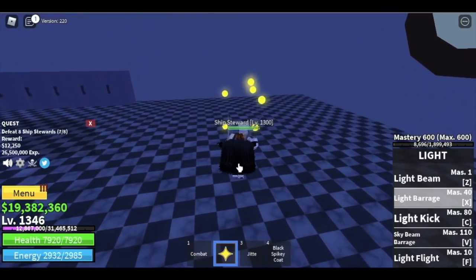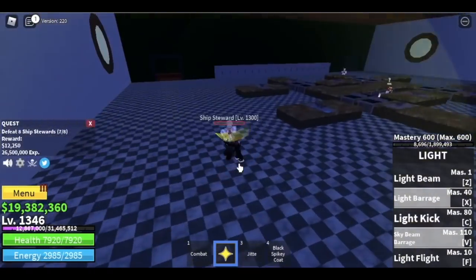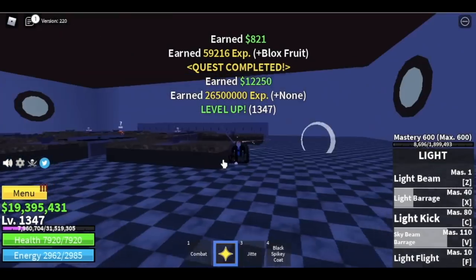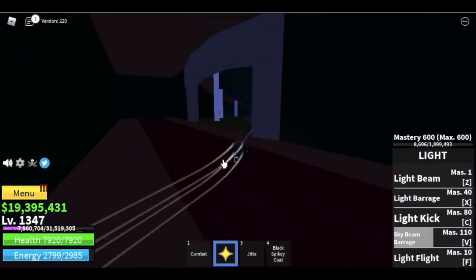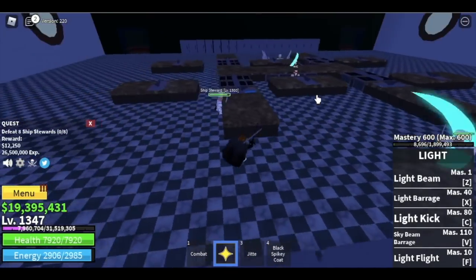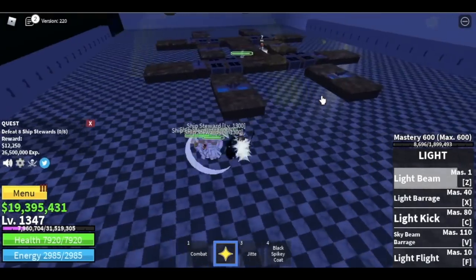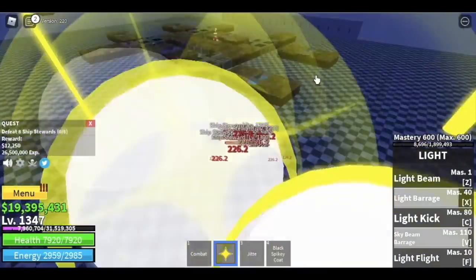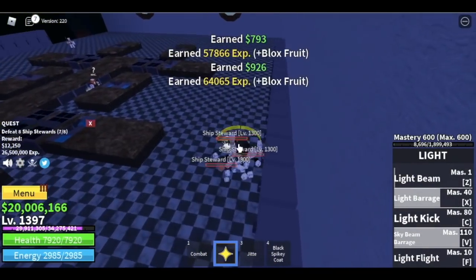At 1342, your Logia fruit activates and they cannot hit you. Level up here until you reach level 1394 for the next island. The Ship Stewards are easy to lure since they're all in one area. Level 1394 is when you should go to the Ice Castle, which is our second-to-last island.